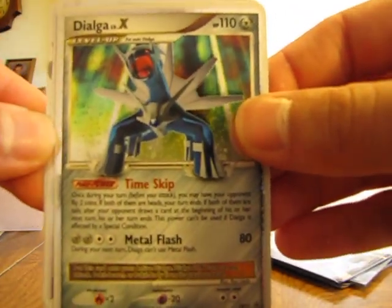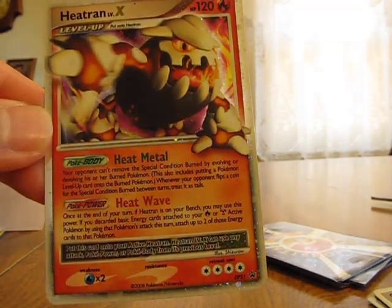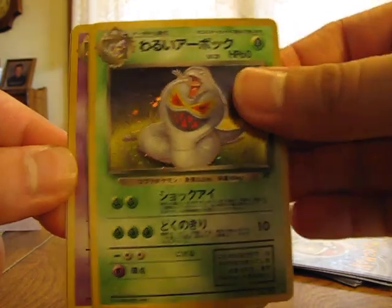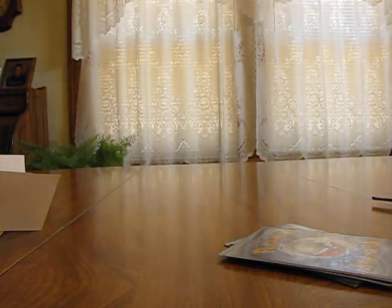We have a Dialga Promo, Giratina Level X — that's a regular rare — and Heatran Level X. Really nice stuff there. Here we have a Dark Weezing Japanese, Dark Arbok, Dark Slowbro, and a Dark Alakazam. Really nice stuff there — all holographics, all in mint condition.